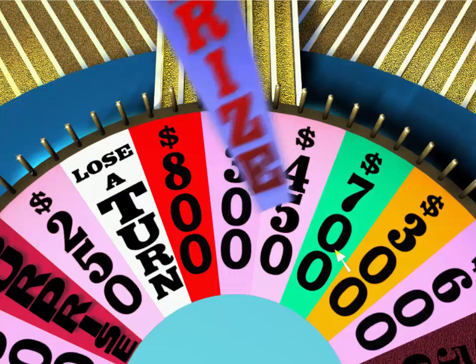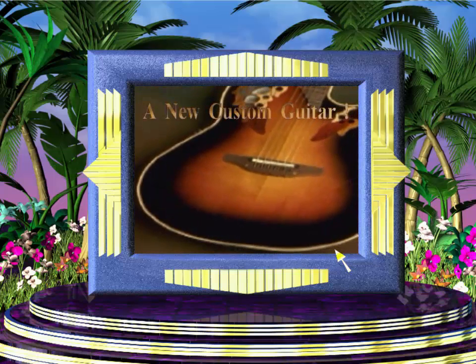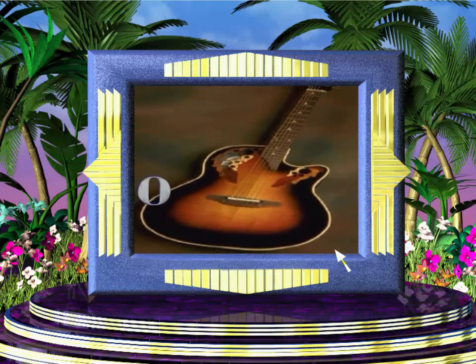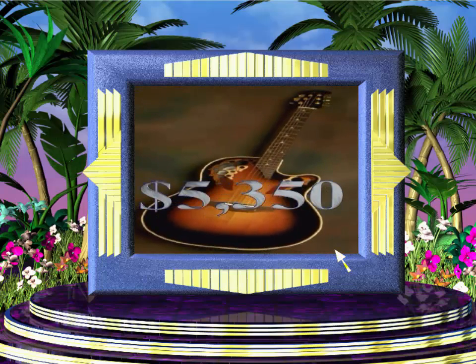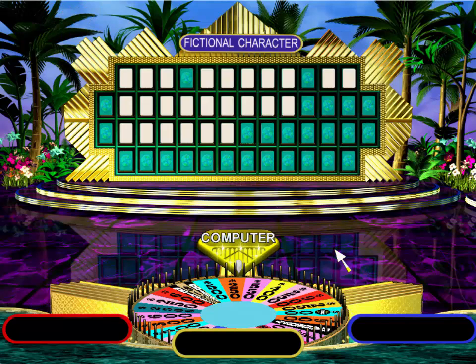Time for the next round. Good luck, everybody. And in this round, we're adding a $2,500 space to the wheel. Wait until you see this fantasy prize we're adding to the wheel. The category of this puzzle is Fictional Character. This time, Player 2 goes first.